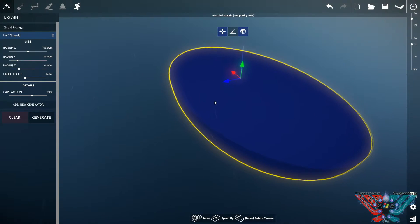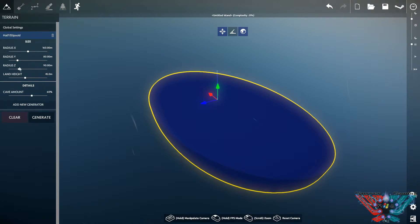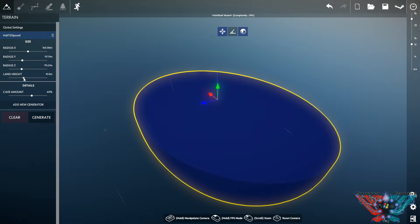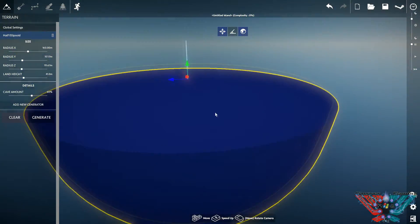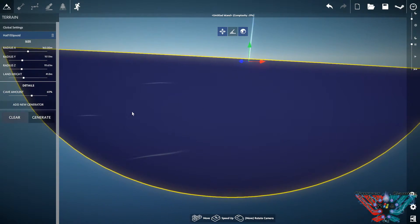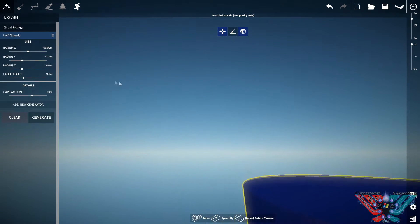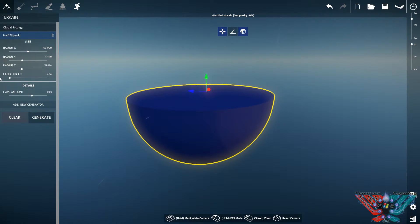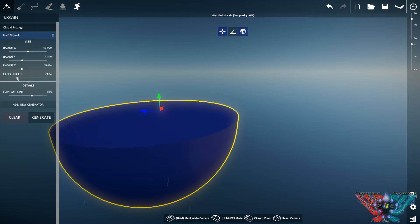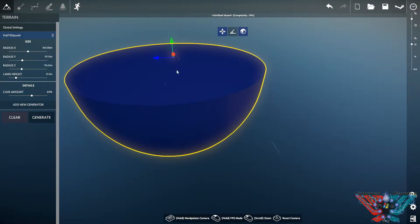This is basically what you start with - you can change its angle, its radius, its bulbousness. Then there's the land height. The land height is flat at the minute on top. Whenever you change the land height, that tells you how high the terrain is going to be generated - so if you leave it at 21, that means 21 meters high is the highest the land will be generated.